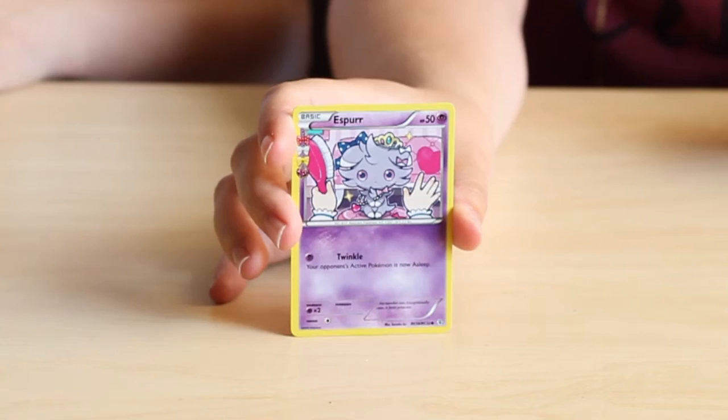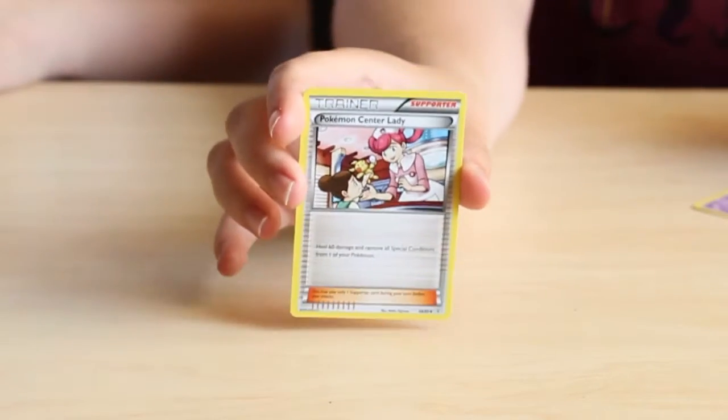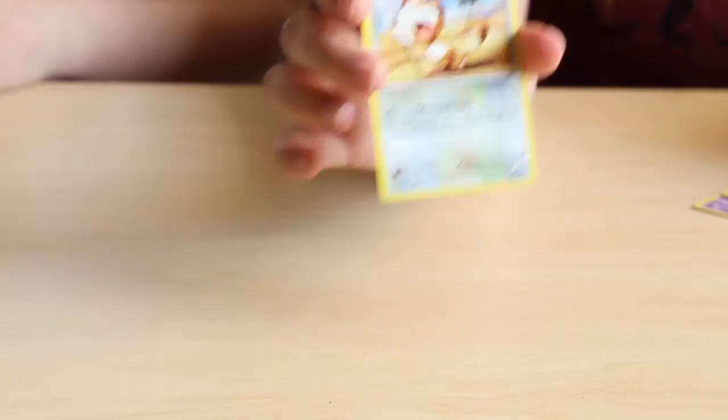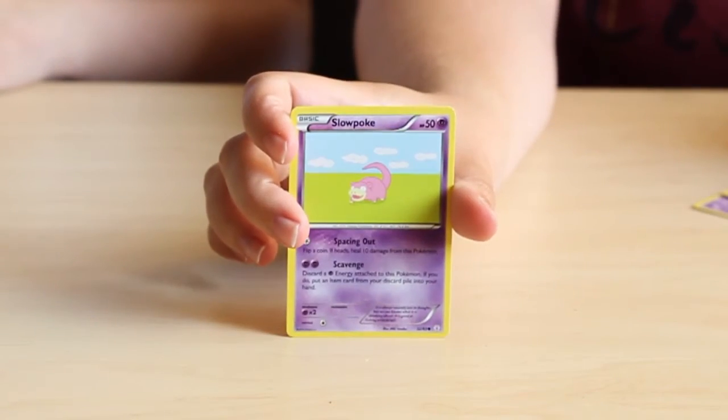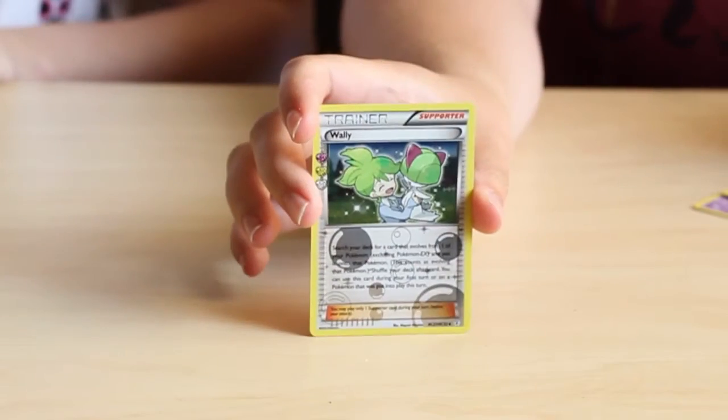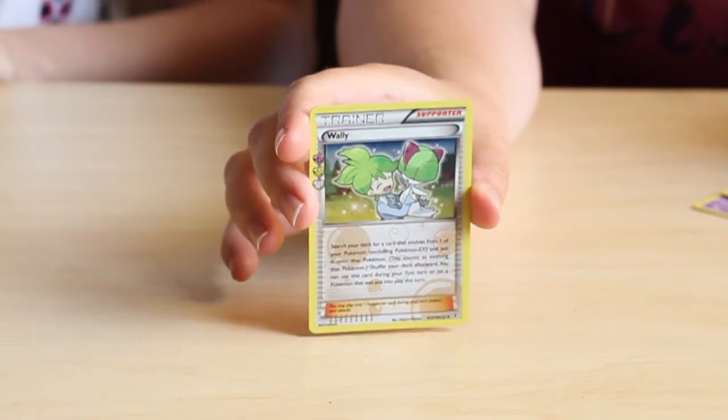As per from the Radiant Collection, a trainer card, Cloyster, Gastly, Meowth, Slowpoke, Tangela, a Reverse Holo Raichu, a trainer card which is a Wailord from the Radiant Collection, and a Dodrio.